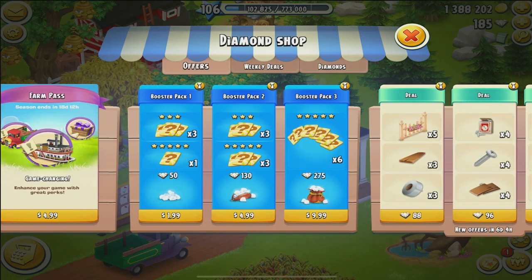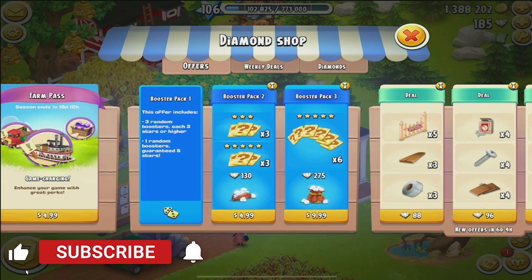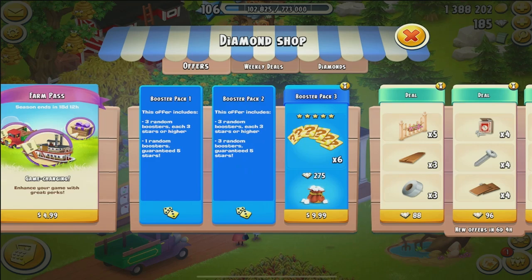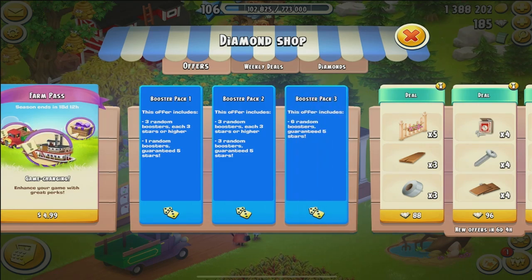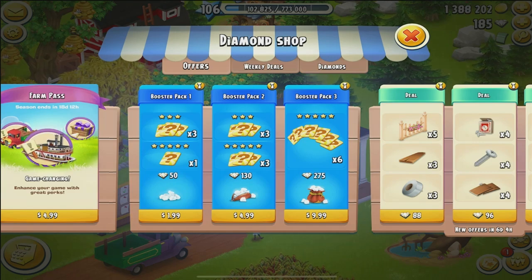The tricky part is whether or not it's worth it to buy the booster packs just for the boosters themselves. Unfortunately you have no way of knowing what boosters you are going to get. The only guarantee is that each pack guarantees you a certain star level of booster. Booster pack one will give you three random boosters each three stars or higher and one random booster guaranteed of five stars. Booster pack two includes three random boosters each three stars or higher and three random boosters guaranteed five stars. Booster pack three has all six boosters guaranteed to be five stars. It's basically just saying you are guaranteed you will never get below a three star — the higher the star rating the better the booster — but you'll never know what type of booster you'll get until you purchase.